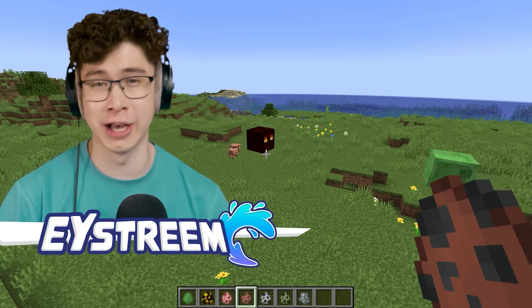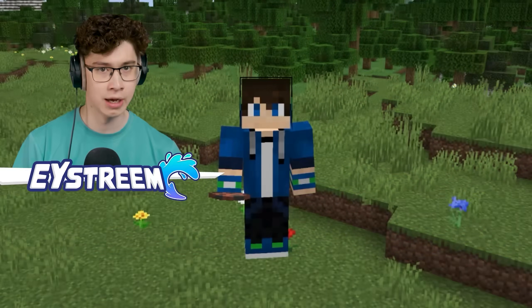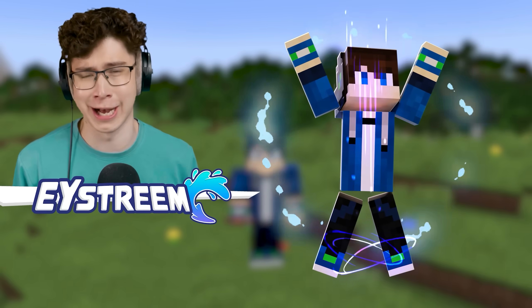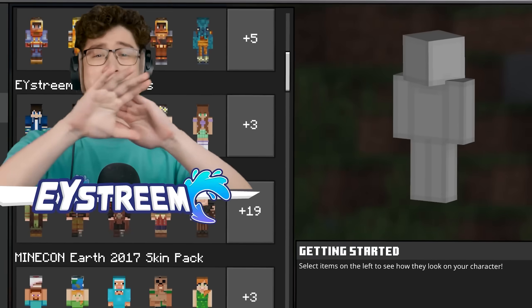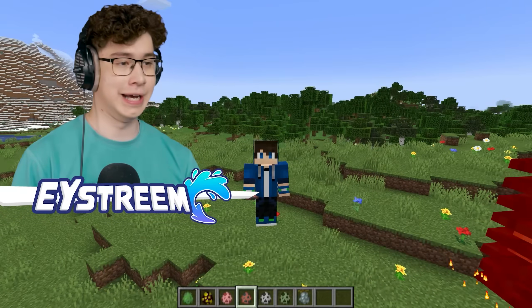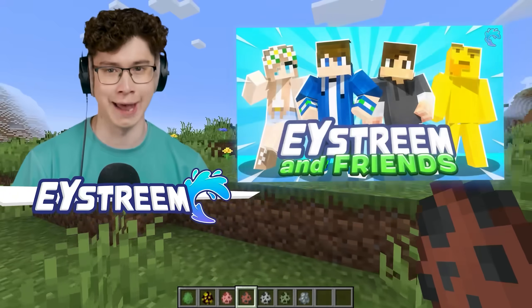One thing for sure is that there is only one of me — or is there? Because now with my brand new skin pack, anyone can also become me, or even my friends. Just head over to the Minecraft Marketplace, search for EYStream and friends, hit that Minecoin button, go to the dressing room, and you can equip the skin of any one of us.